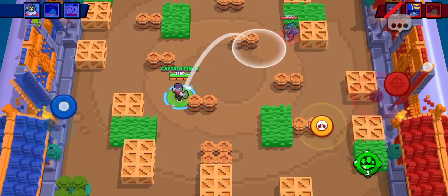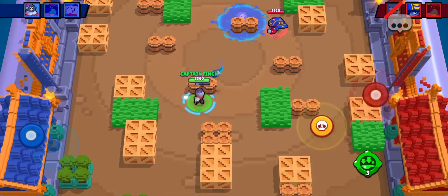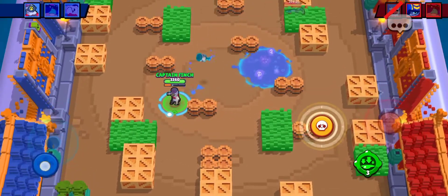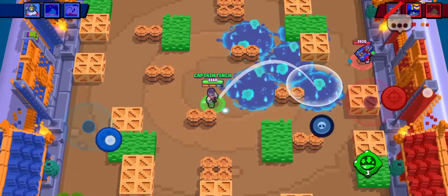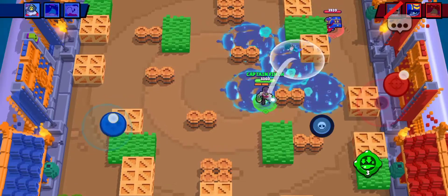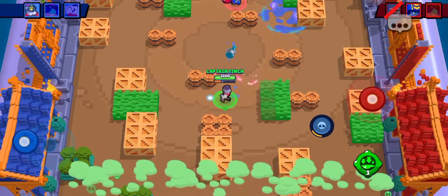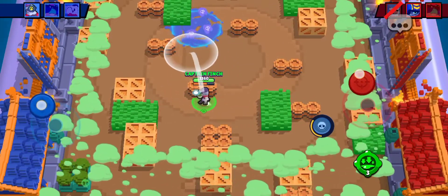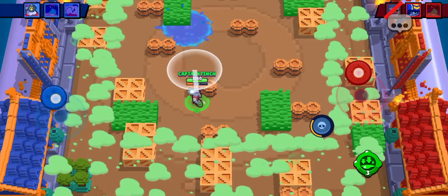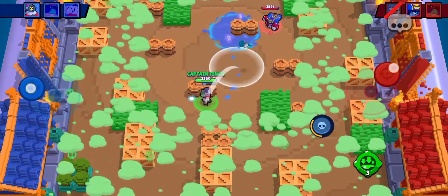I've used the gadget — the Slow-E Syrup — just to make sure that I don't struggle against any tank I face. Stew is also a really really good pick here. With Barley, the thing is that even if anyone tries to come close to you, they will not be able to do much.